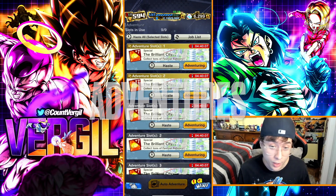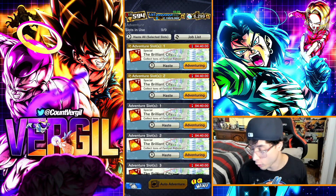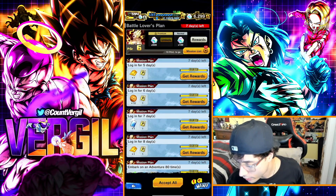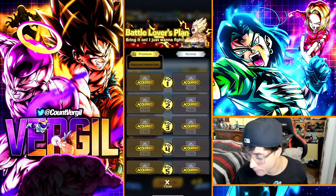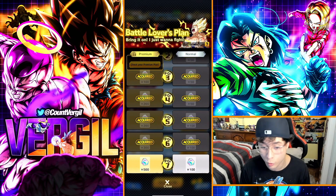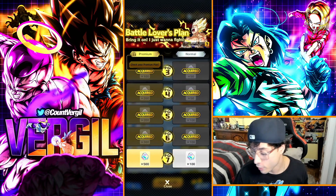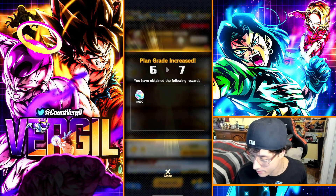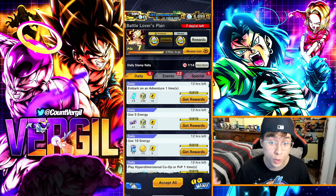Grinding Adventures can drop 100 chrono crystals — it's RNG-based, but it also helps your overall Legends ranking and guild progress. The Battle Plan is another great method: the Battle Lovers plan gives 500 free crystals just for completing all the missions, and the premium plan adds another 1,500 on top — a total of 2,000 chrono crystals. The season is another seven days away from ending, showing how fast those missions go.